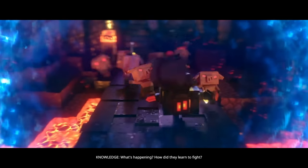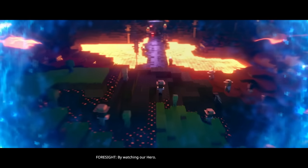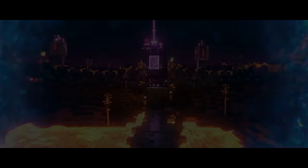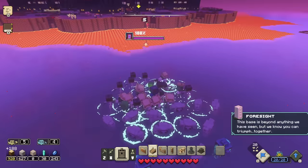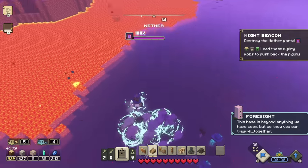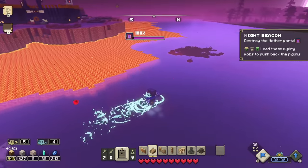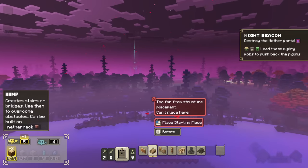How did they learn to fight? By watching our hero. That is awesome! So the piglins are running back into their fortress — that sure shows them. This base is beyond anything we have seen, but we know you can triumph together. There's got to be a way over there. The water is making it a bit more difficult. Night beacon — destroy the nether portal. Lead these mighty mobs to push back the piglins.